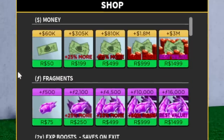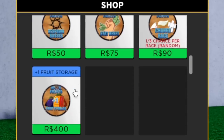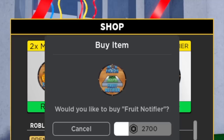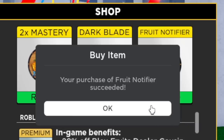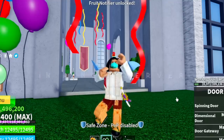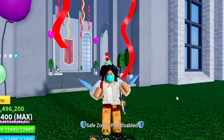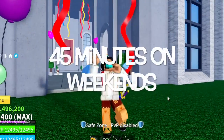First we need to buy the game pass. This one costs 2700 Robux, but it's fine as long as I entertain you. Before we start, in a new server it will take one hour before a fruit spawns on weekdays, but on weekends it only takes 45 minutes.